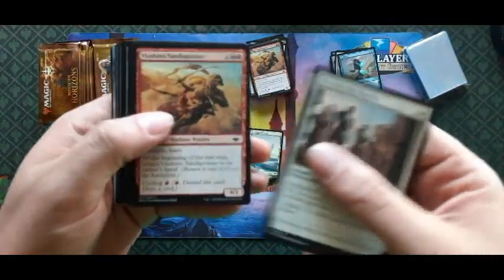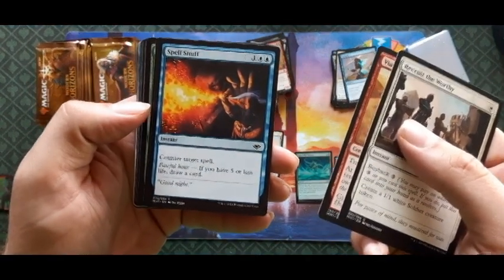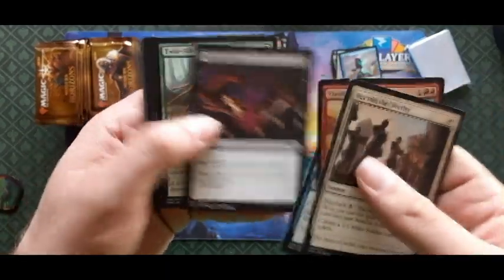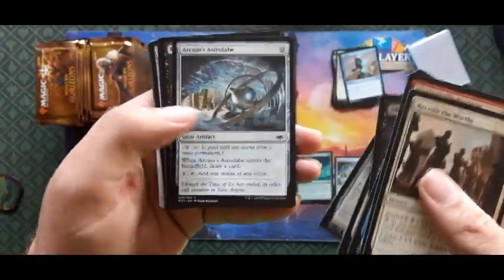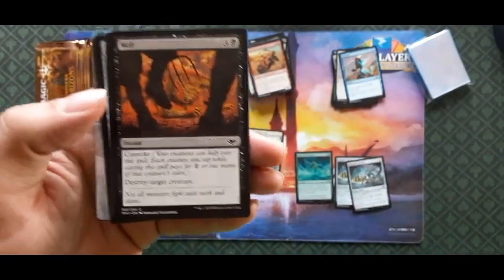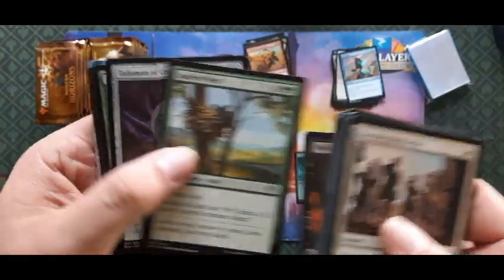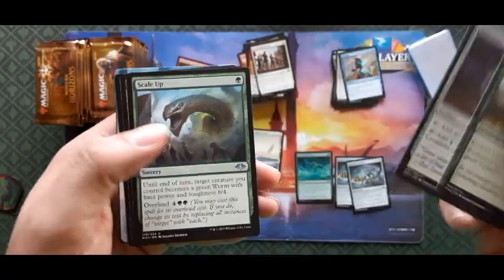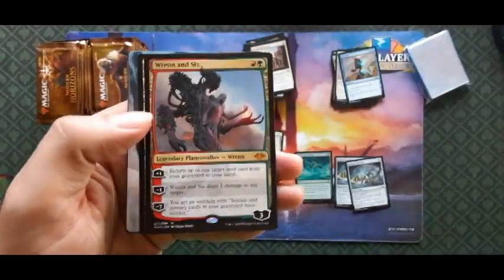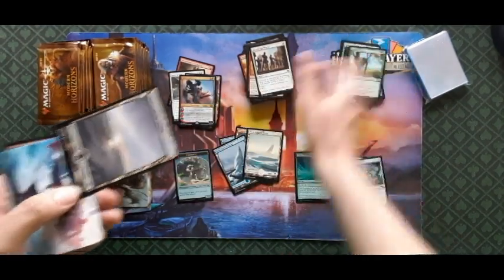Recruit the Worthy, Spell Snuff — counter target spell if you have five or less life, draw a card. Arcum's Astrolabe — we need those because they're good pauper cards, probably going to get banned in pauper. Squirrel's Nest, Talisman of Creativity, Scale Up, and Running Six — all right, there we go. Still looking for that foil Urza.